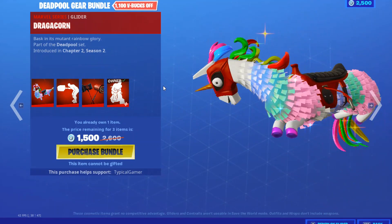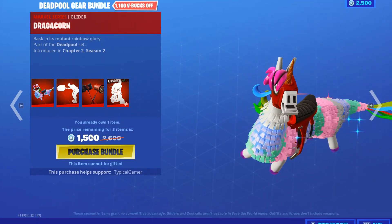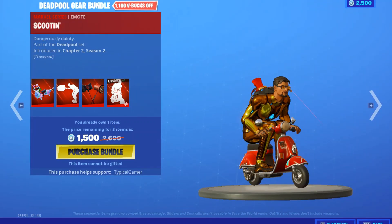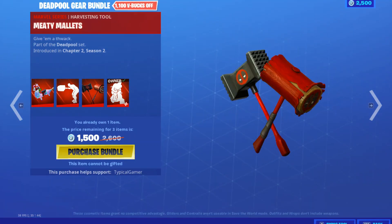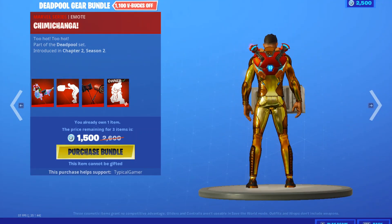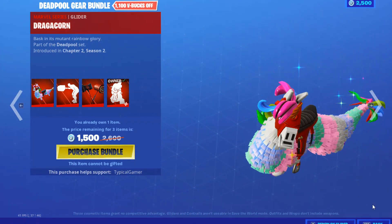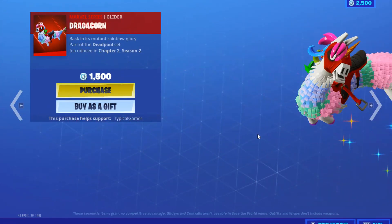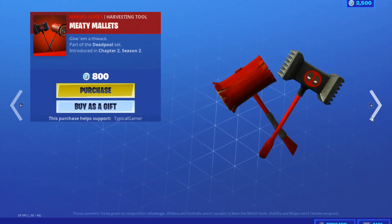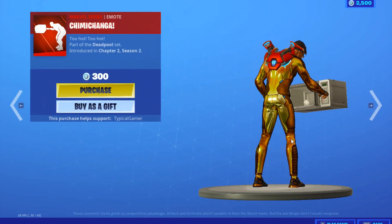Next is the Deadpool gear bundle. I've already bought one of the items, so for me it'll be 1500 V-Bucks. There's also the Meaty Mallets for 1500 V-Bucks, the Chimichanga emote, and the Dragon Corn — all 1500 V-Bucks as a bundle. Individually: 500 V-Bucks for Dragon Corn, 800 V-Bucks for Mini Mallets, 500 V-Bucks for the Swoopi, and 300 V-Bucks for Chimichanga.